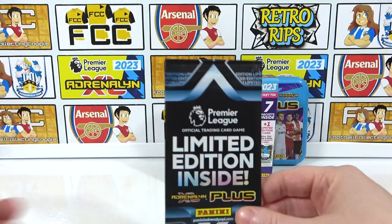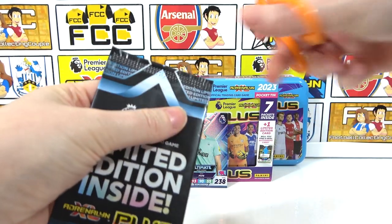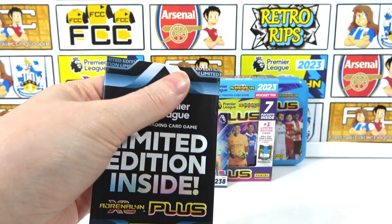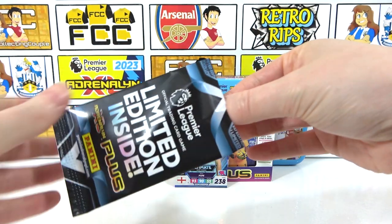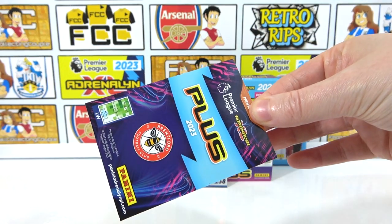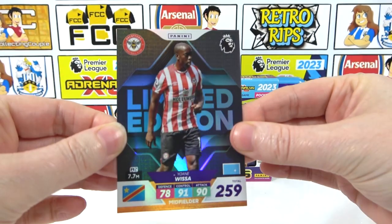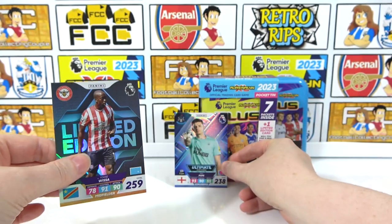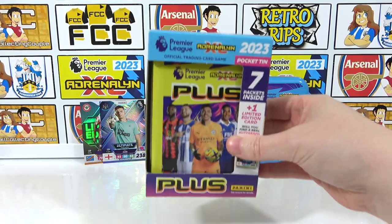Going on to the limited edition pack — can we continue the luck after the Ultimate Pope? The team is Brentford. It's going to be normal — it is just normal. It's Wisser. That's okay. We did manage to get an Ultimate from that tin, so overall pretty good. Let's crack into the next one.